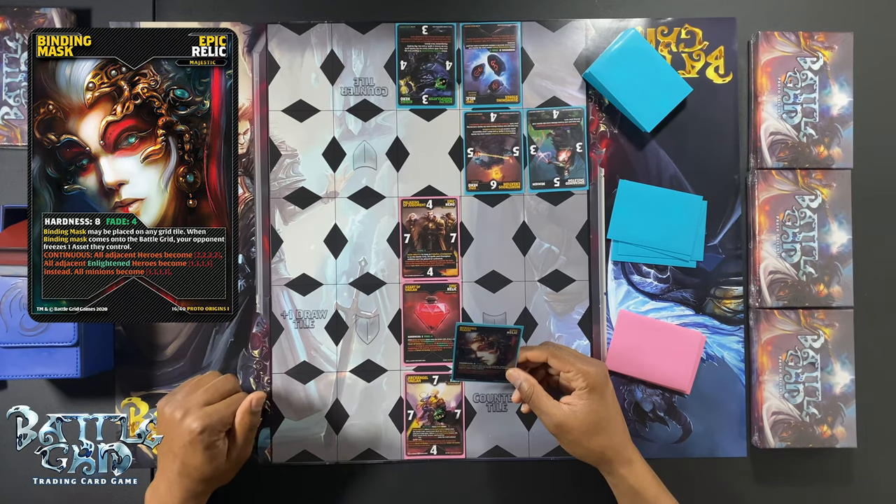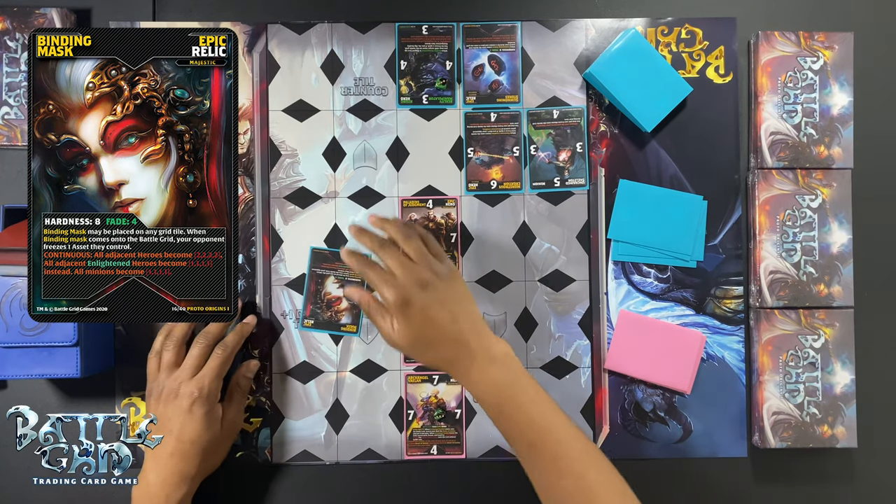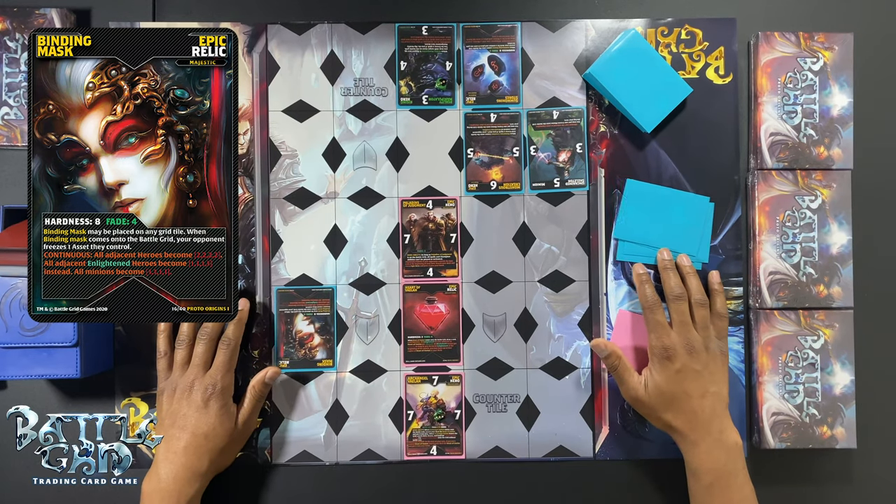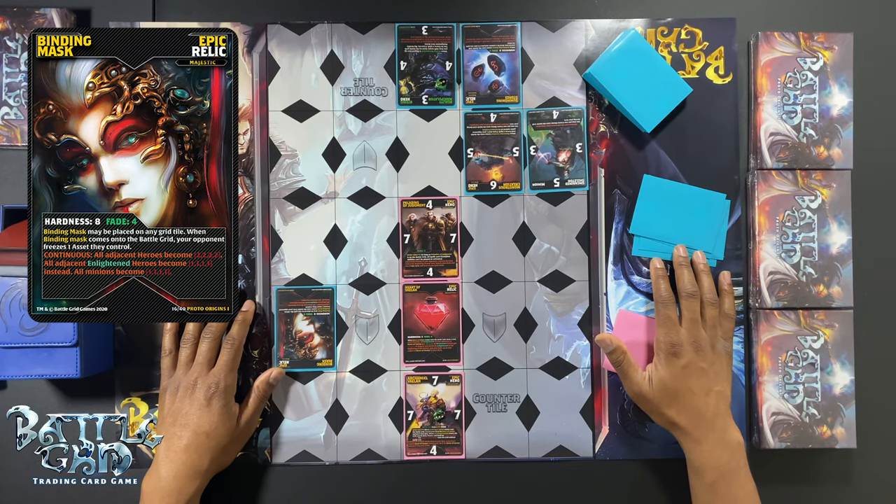When Binding Mask comes onto the battle grid, your opponent freezes one asset they control. So Binding Mask comes in and I now have to freeze one asset I control. This is very important — a lot of people assume they have to freeze something on the battle grid.